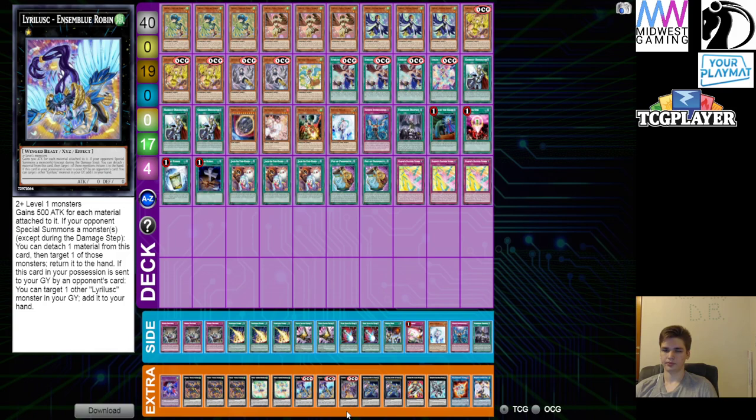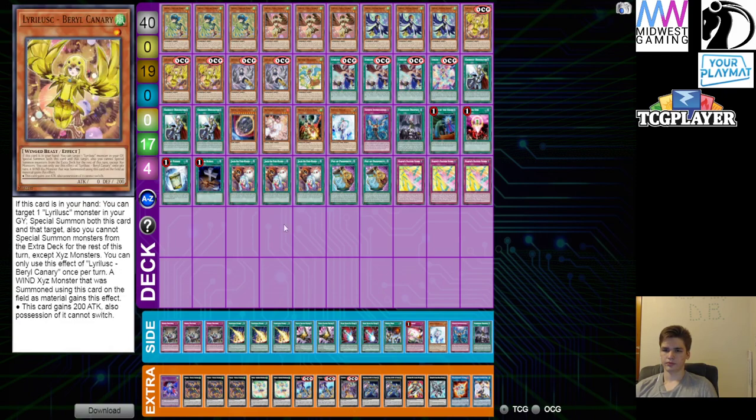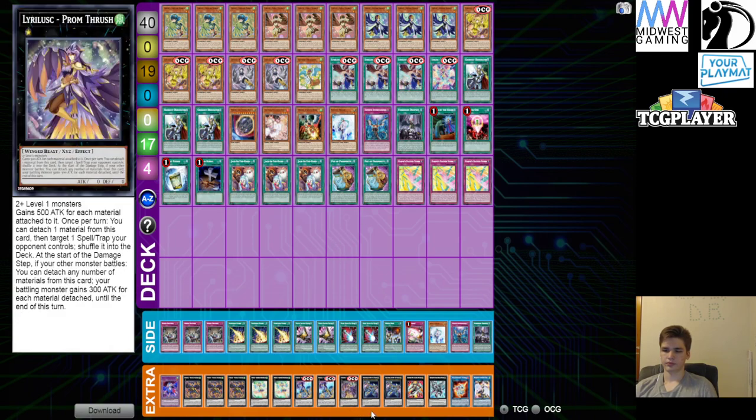The extra deck monster that makes this deck really good and puts it in the rogue category is because it's not a once-per-turn Compulse. With different two-card combos you can end on this with four to five bounces, having anywhere from 2,000 to 2,700 attack with materials where it can't be targeted by card effects. Its possession can't be switched either with Canary, which comes up a lot with Triple Tactic Talents. It also has recursion — if it's sent to the graveyard by your opponent's card, you can add any Lyrilus monster from your graveyard back to hand for the next turn.